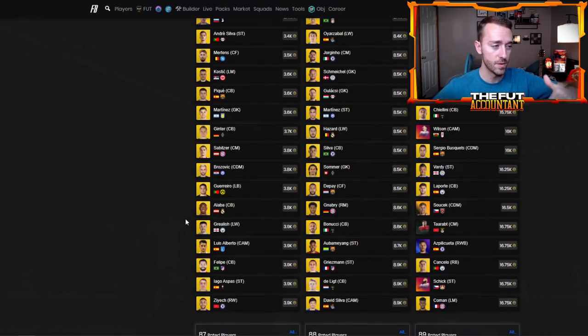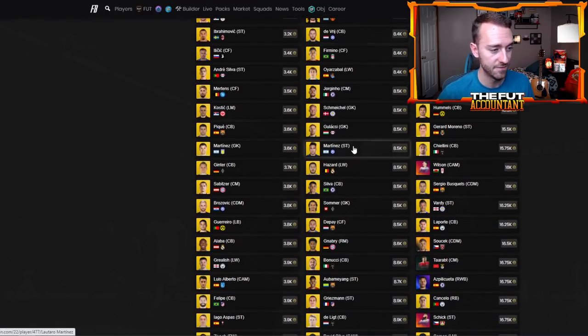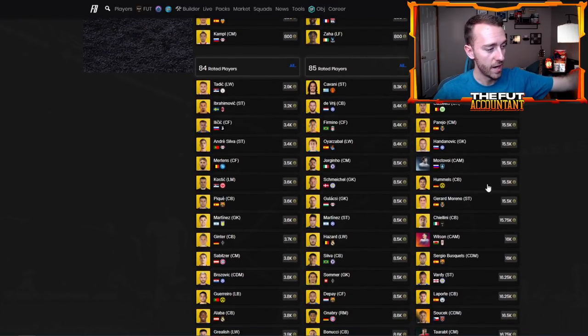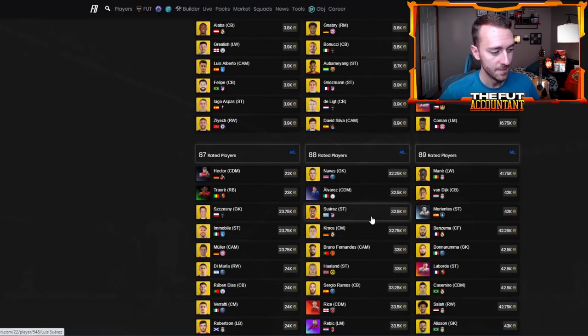So if you bought fodder over the weekend — big W, you're sitting pretty. These 85s are up like almost 1.5 to 2K a card after one day, which is really solid. Your 86s are up like 2K a card. Your 84s are up about a thousand coins a piece as well. Your 88s were like 28K, now they're 33K. So really good rises on fodder.